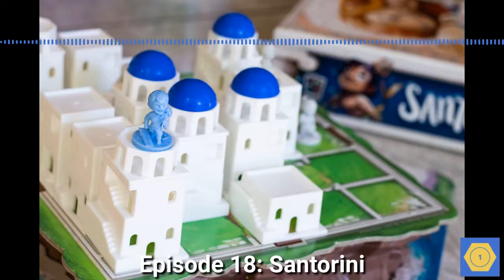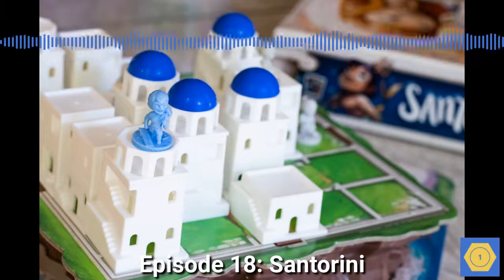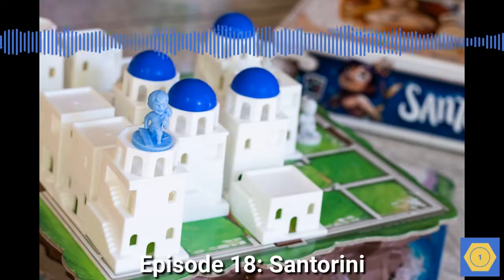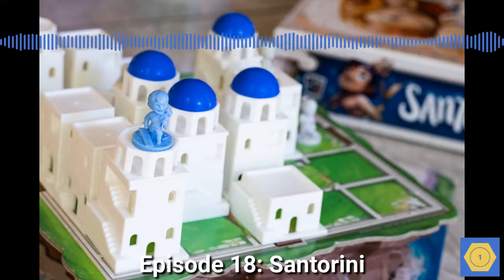According to myths, the island was given to the Greek argonaut Euphemus, a human son of Poseidon, by the Greek god Triton, another son of Poseidon.